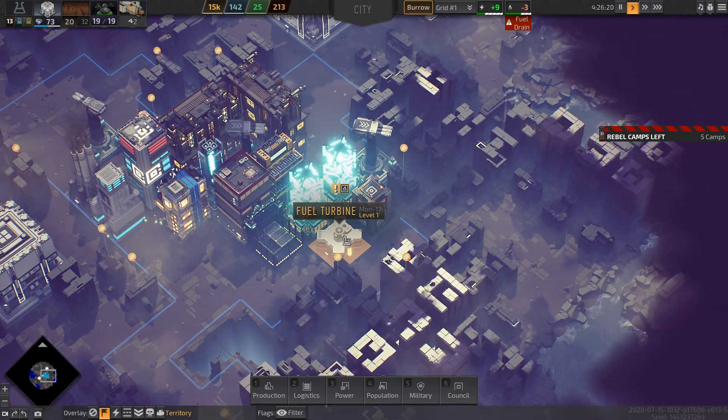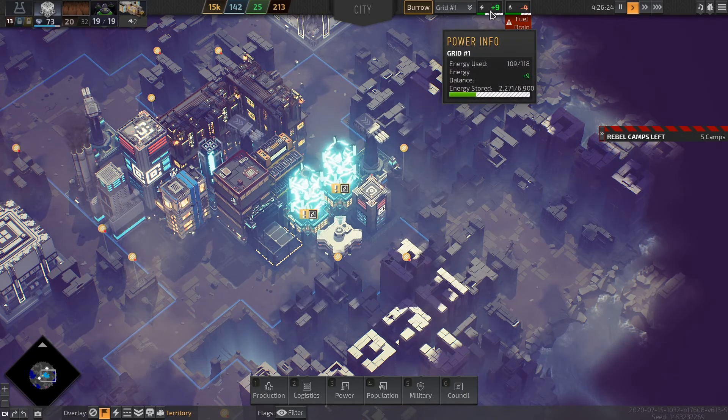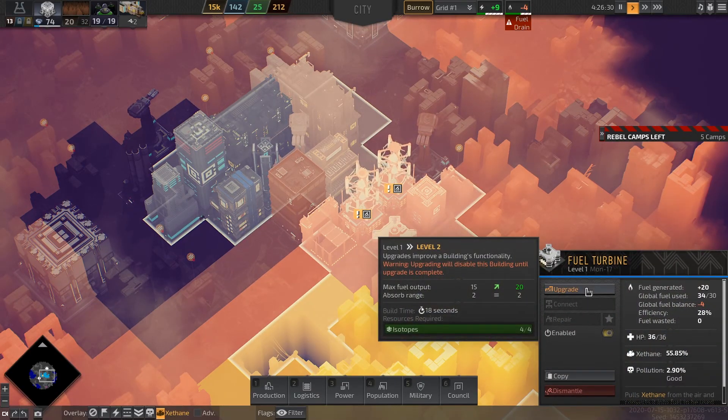So let's start from scratch. I'm charging the batteries, which is good, but I'm losing a little bit of fuel. So the first thing I'm going to do is upgrade this fuel turbine.